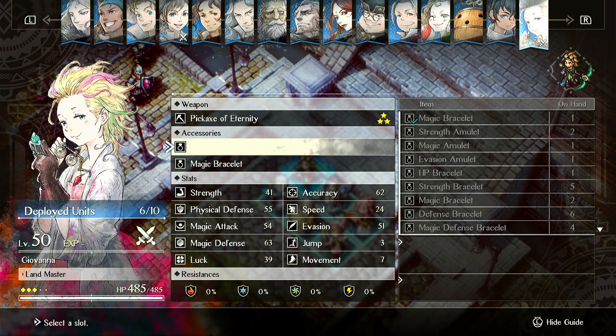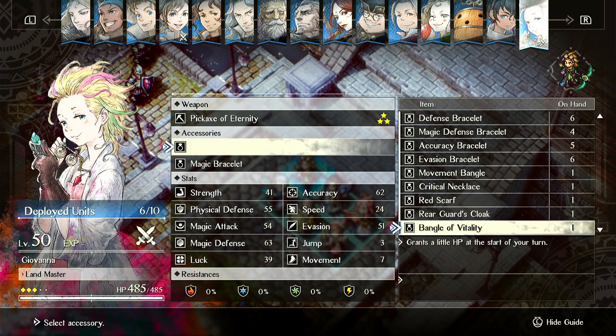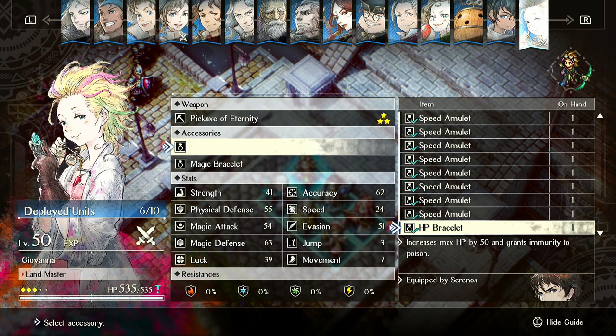Her best items are generally speed items. Movement Bangle can be good on her, and Magic Damage Increase is good for increasing her magic damage with all of her abilities. Res Earring is also really good on her because sometimes she over-commits by design, since you want to get Trekking for TP off to keep her TP levels high.